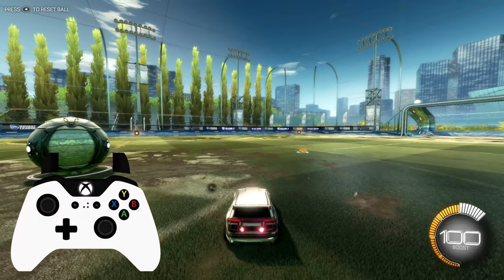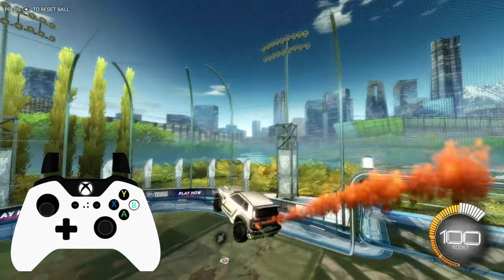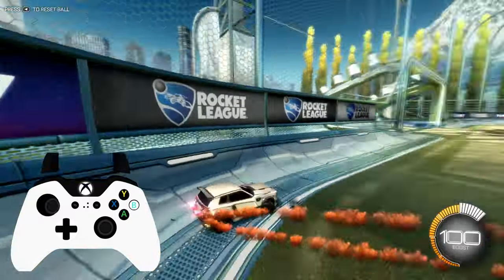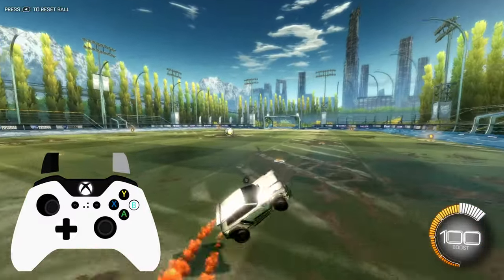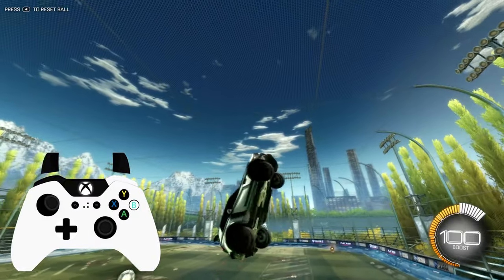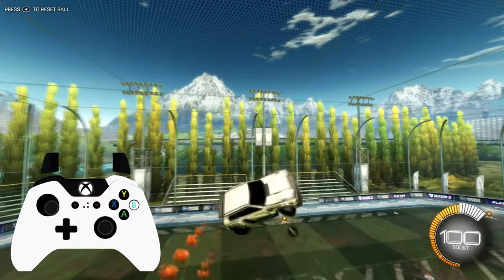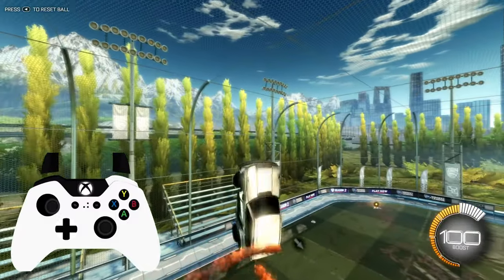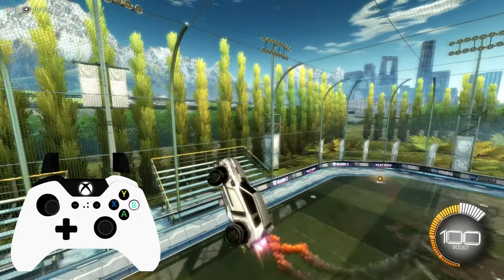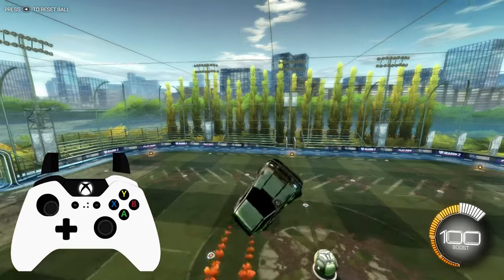Another mistake people make with aerials is they hold the boost. This can be good if you're trying to beat someone, and it's also very good if you have great timing and great vision and you can see exactly where the ball's going. But if you need to change directions or want more control, or you want to build up and get to air dribble level, we need to learn how to do what's known as feathering the boost — which is essentially just tapping the boost.